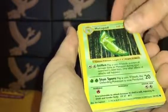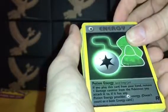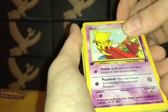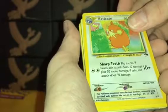Shadowless Pokemon Flute, Shadowless Metapod, Team Rocket first edition Potion Energy, Team Rocket first edition Magnemite, Team Rocket first edition Charmander, Team Rocket first edition Abra, Fossil first edition Recycle.